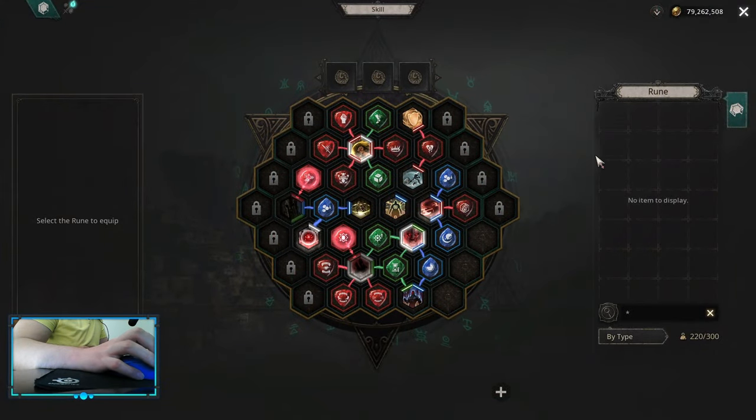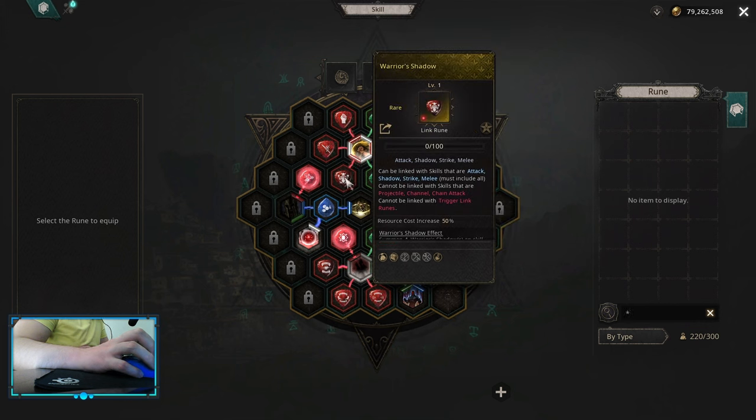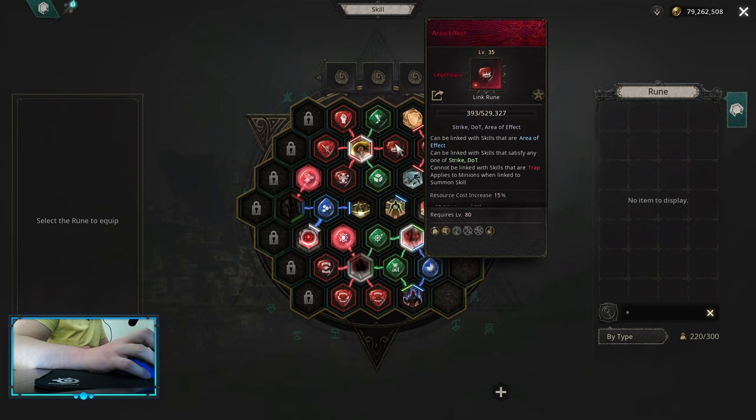Early skill board should look something like this on the shield strike. I have a water shadow in here because it's basically the best link, but if you don't have that one early, you can use preserved mana. If you want more damage, you can use something like slaughter or even acceleration, depending on what you need the most. After that, it's physical damage, confidence, quick attack, area effect, fine weakness. These are basically the best starter link wounds you can have.